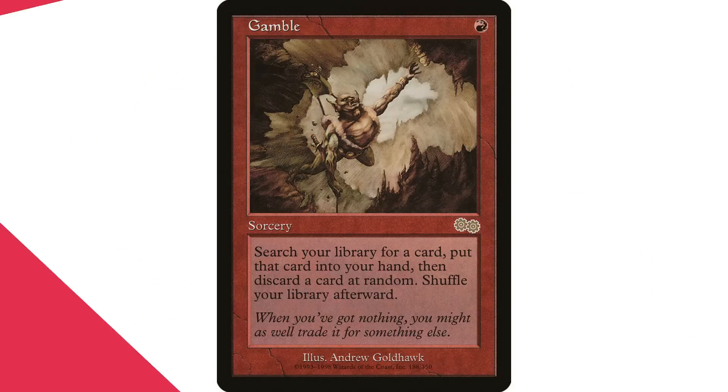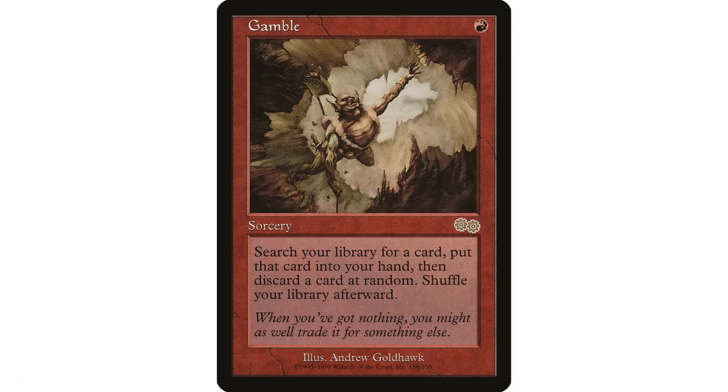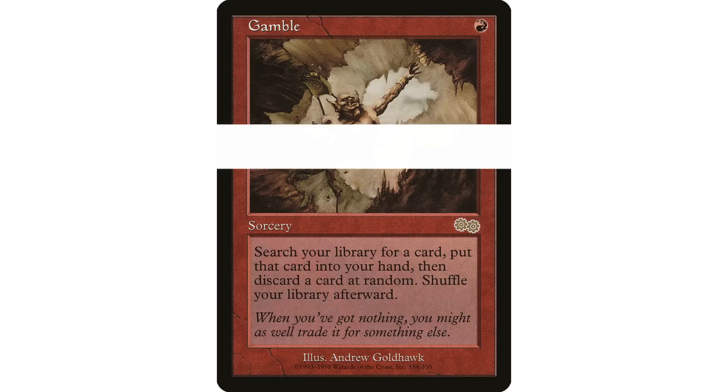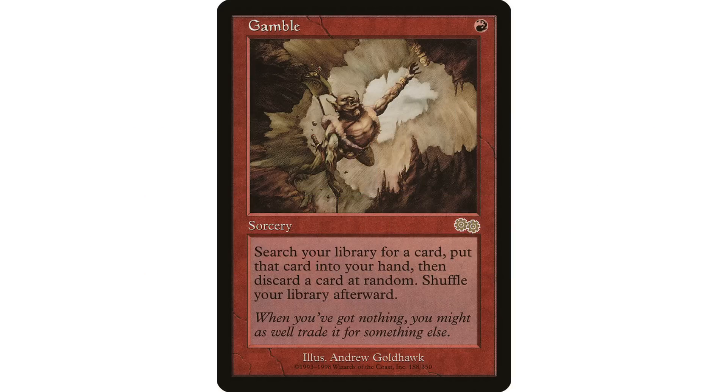Coming in at number two is Gamble — another card where it's like 'oh yeah, that came from Urza's Saga.' One red mana sorcery: search your library for a card, put that card into your hand, discard a card at random, then shuffle. It's been played in the format since forever. I'll say I don't play this card — I never have. I don't like the random part of it; I like to know what's going to my graveyard. The joke is you search for a card and then chuck it into your graveyard, because the card you search for is often the card you end up discarding at random. But in a lot of red decks where you don't mind stuff going to your graveyard, or where you actually want the card in your graveyard, it's no downside at all.